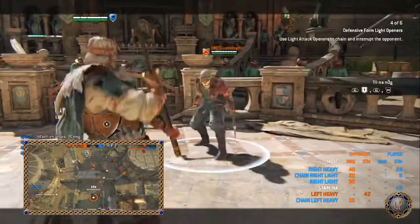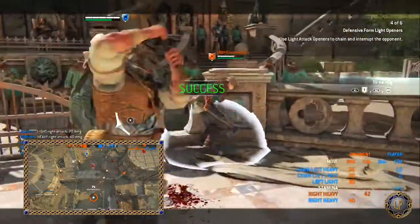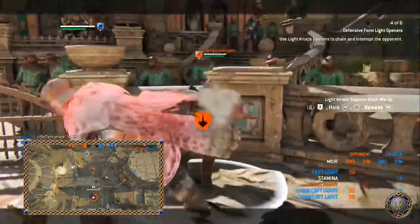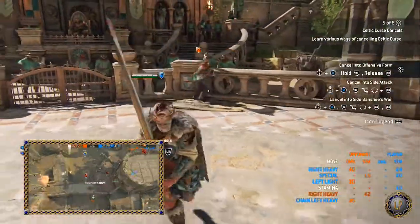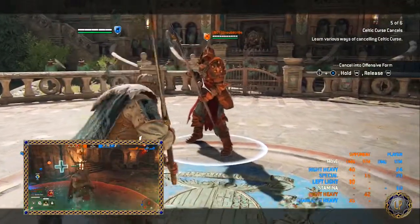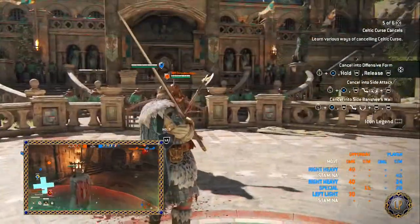To enter offensive form, hold R2 — your heavy attack button on PS4. Continue to hold R2 to remain in offensive form. For Fast Flow, hold R2 after a parry, guard break, throw, or after any attack other than defensive form's chain finisher to immediately enter offensive form. Fast flowing while guard breaking a target will not cause the target to counter guard break.